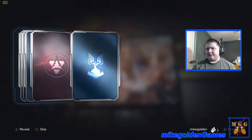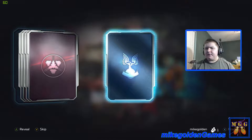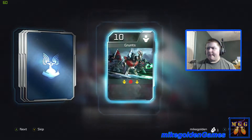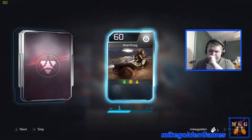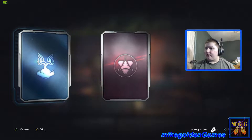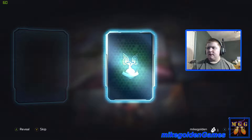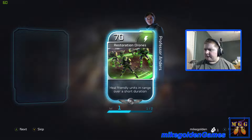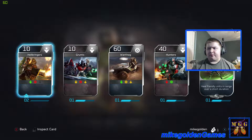Now mission card packs — I've only done the first three missions so far. Let's see what we get. Hellbringers level 2, Grunts, Warthog — I love the Warthog, I need to get more Warthog cards to upgrade it. Hunters, and Restoration Drones for Professor Anders: heal friendly units in range over a short duration.